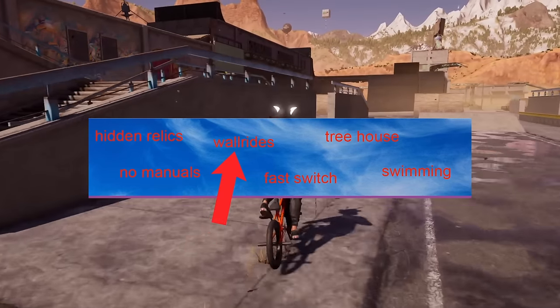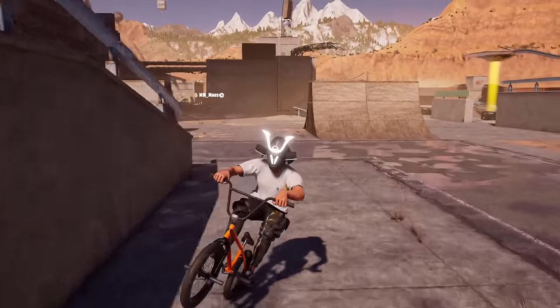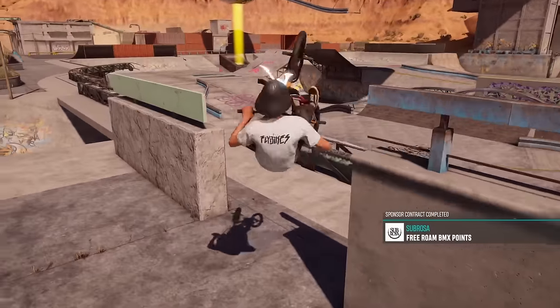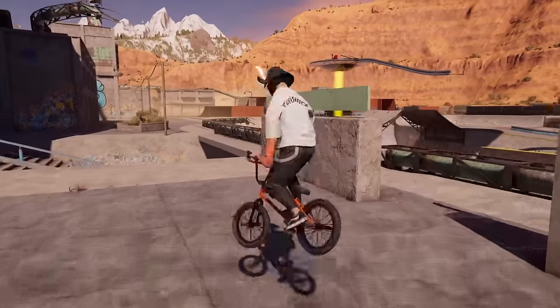Warrides: this is not an intended mechanic, but there's an easy way to warride with your bike. You just have to use manual landing and do a cash roll facing the wall you want to warride.